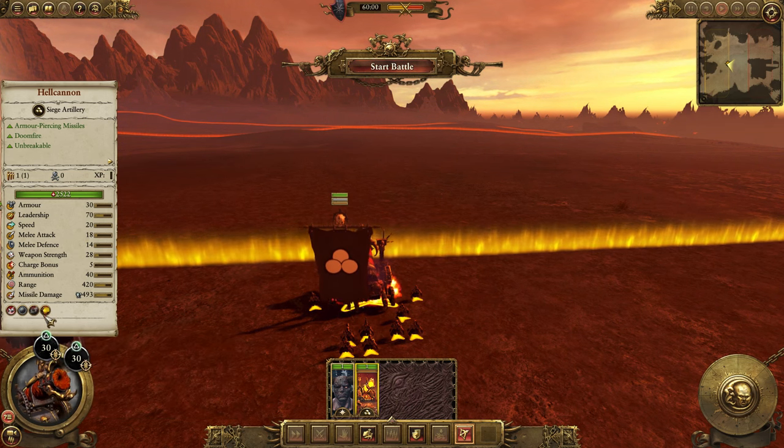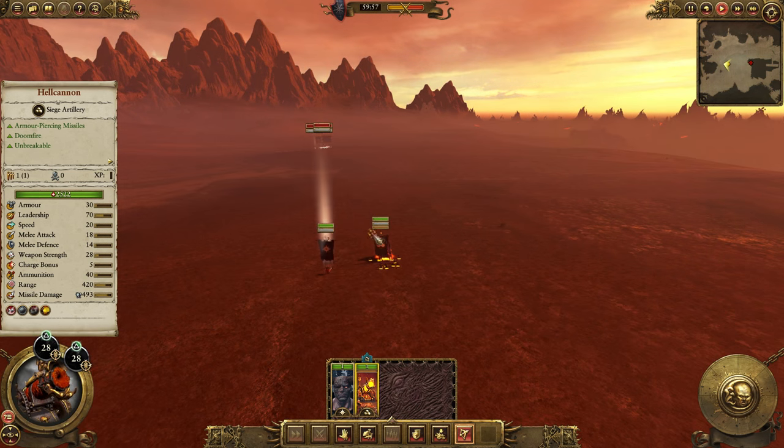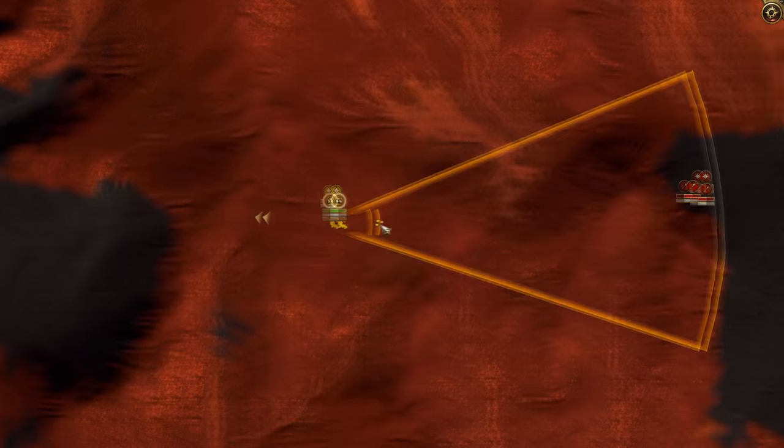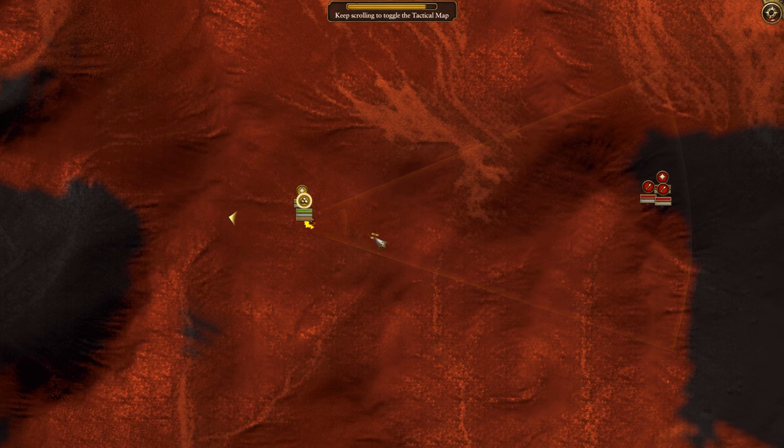It's really good if you're going up against heavily armored stuff. On the tactical map you can see the range of the cannon — the minimum range is that little semicircle and the maximum range is ridiculously large.